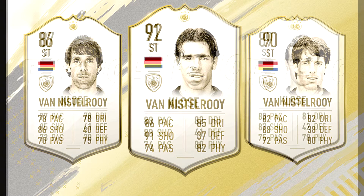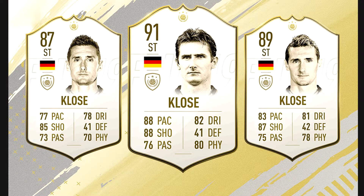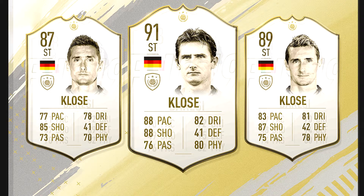Next we have Miroslav Klose, the former Bundesliga star, German legend, and one of the best headers in the game. He comes in three variants: 87, 89, and 91 rated. People are going to jump on those 89 and 91 rated cards — both look insane. The 89 rated card with 83 pace, 81 dribbling, and 87 shooting looks good. The prime icon card, whenever it hits packs or SBCs, is something most people are going to go for — it looks insane.